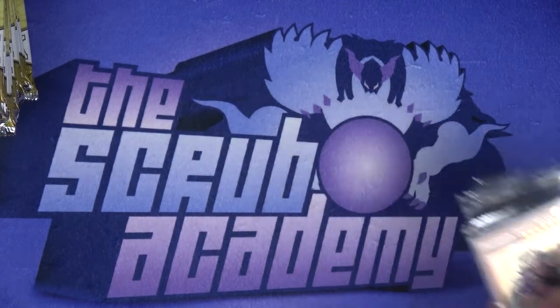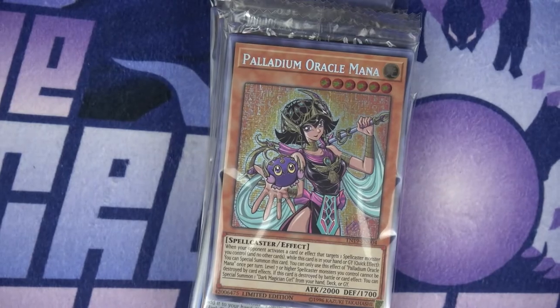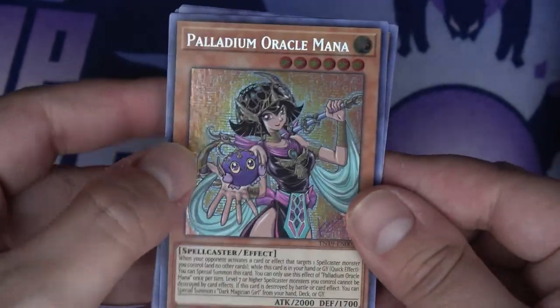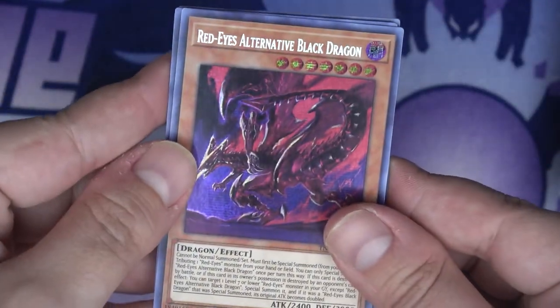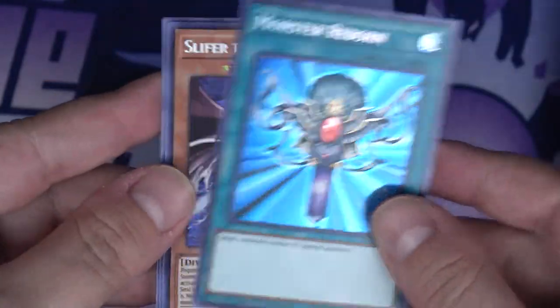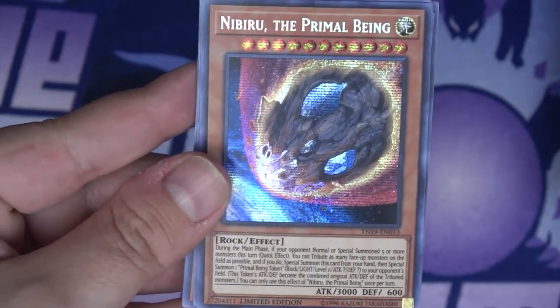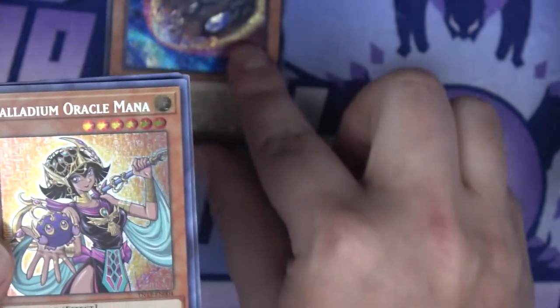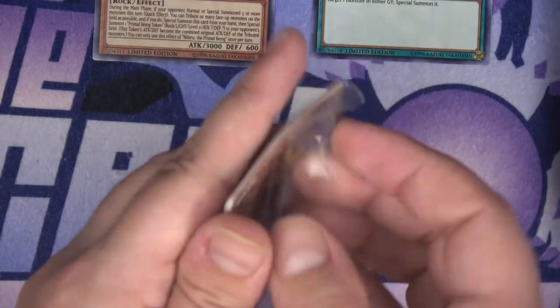All right, first promo pack here. We got Palladium Oracle Mana, Red-Eyes Alternative Black Dragon, Monster Reborn, Slifer the Sky Dragon, and Nibiru the Primal Being — the one card I wanted out of this entire promo pack! That's amazing. We're going to set that up top. We're setting Monster Reborn aside too because those are the two I really cared about. Let's jump into the next one and hopefully get a Raigeki.